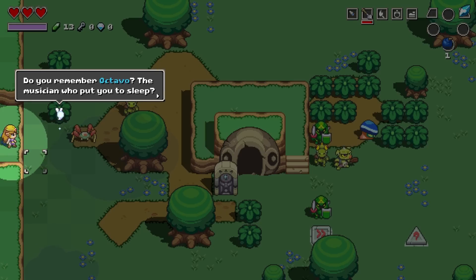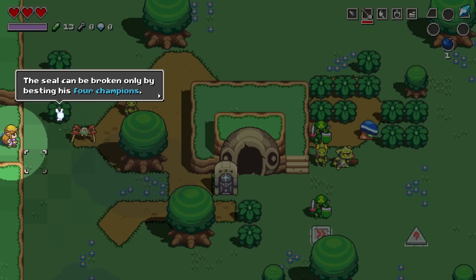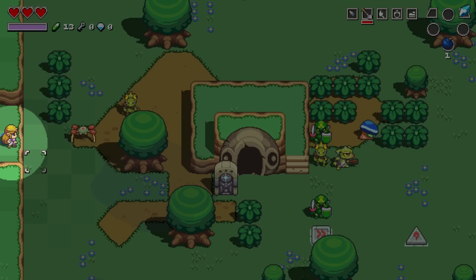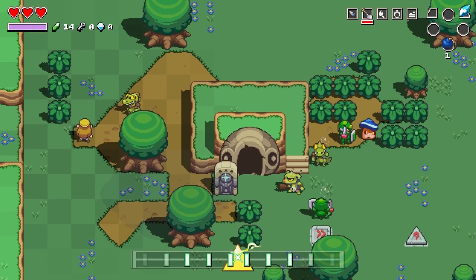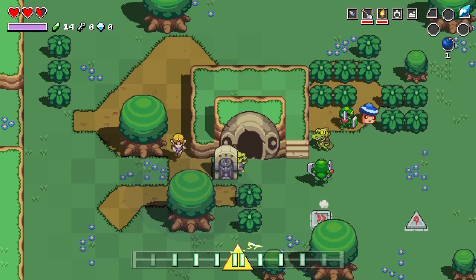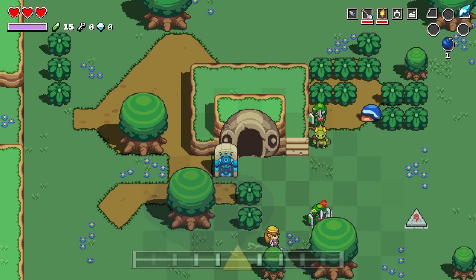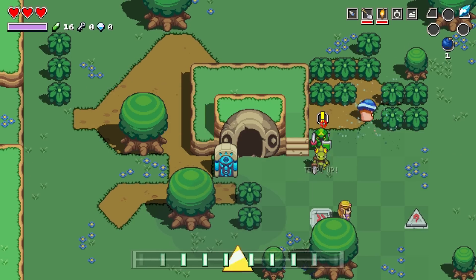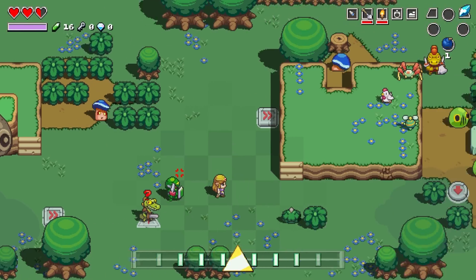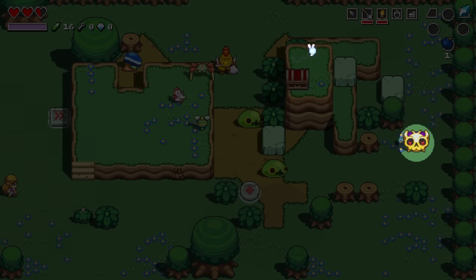You remember Octavo, the musician who put you to sleep? While you were sleeping, he locked up your father and sealed off Hyrule Castle. The seal can be broken only by besting his four champions. Zelda, we need to travel the world to find and defeat those four champions. Enjoy the good tunes, especially because sometimes it's difficult to talk while playing this. Oh geez, these things have specific effects. Tall order, but okay.